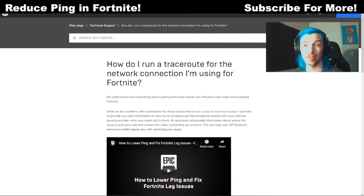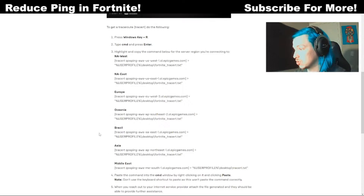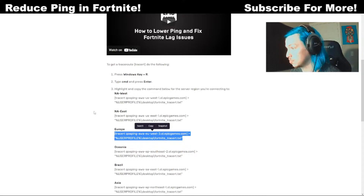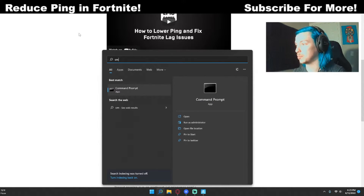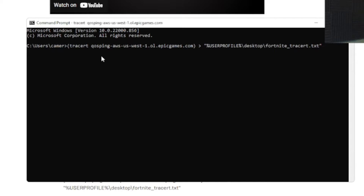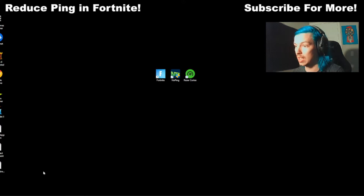For the last method — this one has dropped my ping considerably over the past few years — we're going to block high-ping Fortnite IP addresses. It sounds complicated but you can have it done in five minutes. Click the link I'll have in the description under the NoPing link; it shows you how to run a traceroute connection test. Copy whichever server you play on — NA West, NA East, or Europe. Then open your terminal or command window by typing 'cmd,' and once you have it open, paste your text and hit Enter.